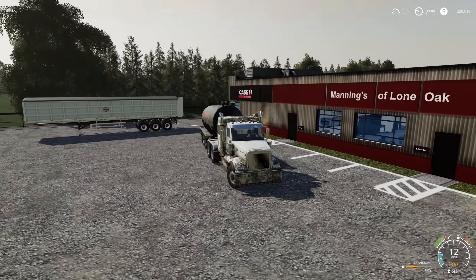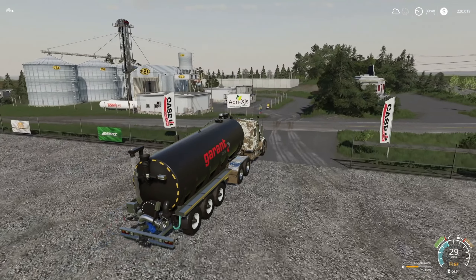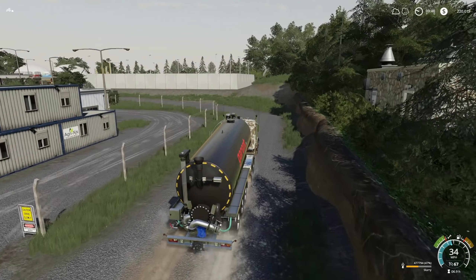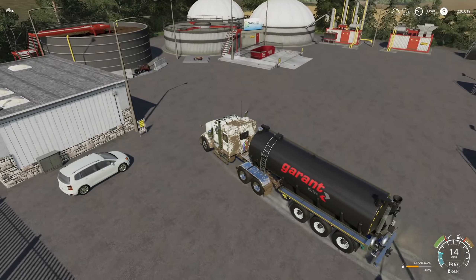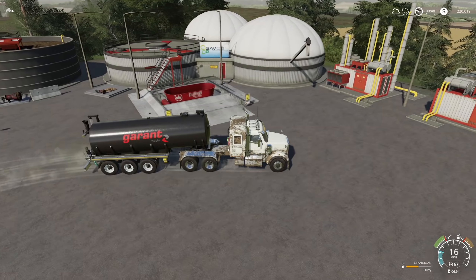Now let's buy a new one. New trailers — it'll hold just about whatever I want it to hold. We have 477,000 liters of slurry. We're going to go ahead and sell this. We've got some digestate as well, but unfortunately you can't sell digestate here.